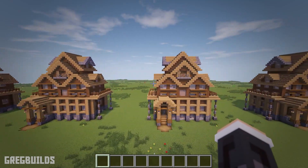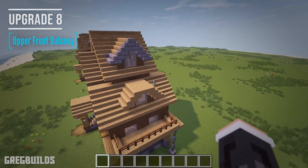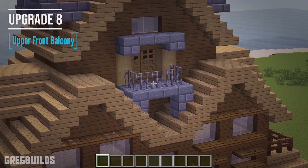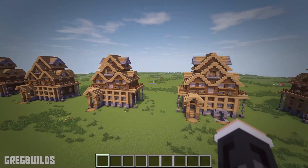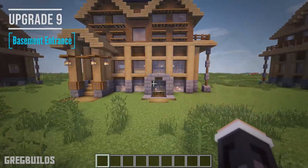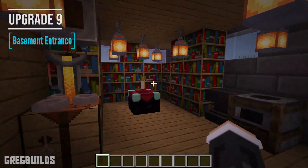For upgrade 8, I added in a back upper balcony, and this one is similar to the one in front, using similar blocks. Again, this is another small detail, but I really like how it looks. The next upgrade is the front cellar doorway to the basement, and this will give us access right into the basement workshop. That way, we won't have to go through the house to access the basement.